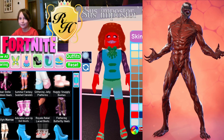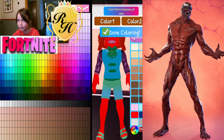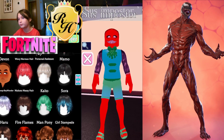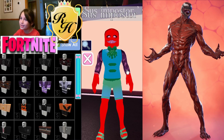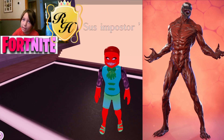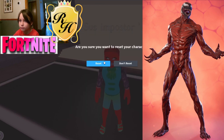Venom and Carnage are probably the same kind of character. Carnage might be the easiest to make because it's pretty simple. Yes, that's good enough. Now we need to get rid of the sleeves — let's reset our character and see if it works.